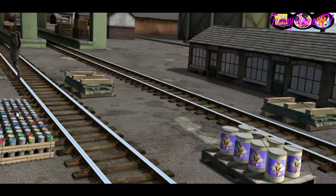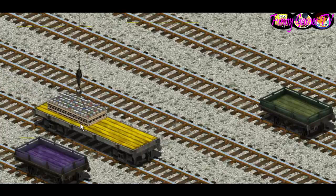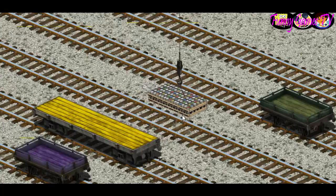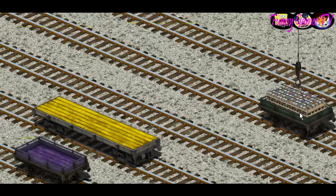There you go. Let's lift and load. Now the cargo must be loaded. Show Cranky where the green flatbed is. There you go.